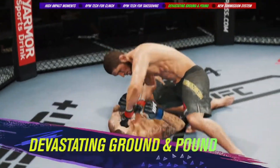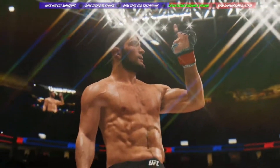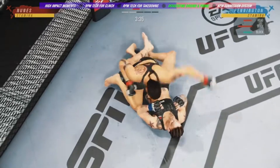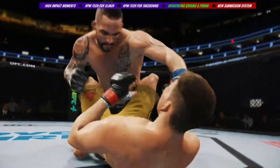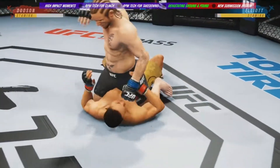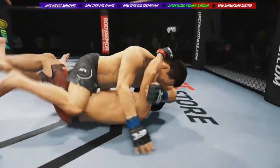Finding ways to inflict significant damage on the ground has become the trademark of some of the UFC's best. With our changes to ground and pound, UFC 4 gives you greater control in postured-up positions, so the striker has more tools to finish the fight. The defender also has more options that present different risks and rewards, like the ability to use head movement or well-timed counter transitions. A more intuitive control scheme mirrors stand-up striking, benefiting all players, and allowing those with high skill to use it to their advantage.